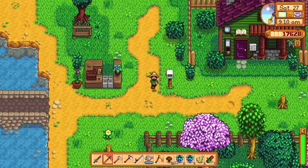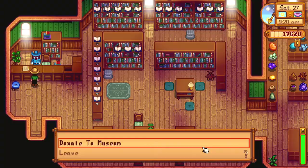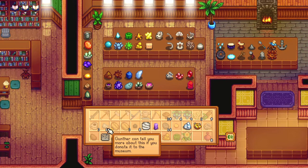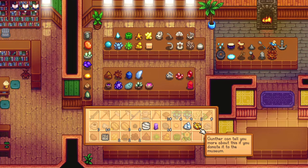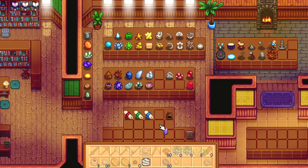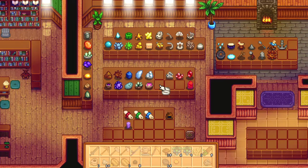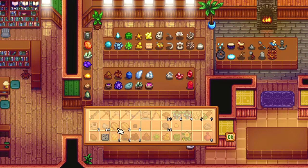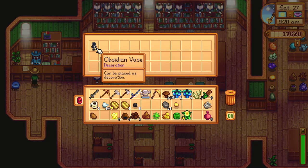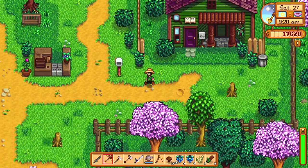I'll go ahead and see if Gunther has room for any of these. Excuse me — burp — from my energy drink. Donate to the museum — oh, all of this is new? Really? I could have sworn some of these I had already done. Oh well. Nice new reward — gotta love that. Put marble over here and then put granite right next to it. The new reward: obsidian vase — very very cool.